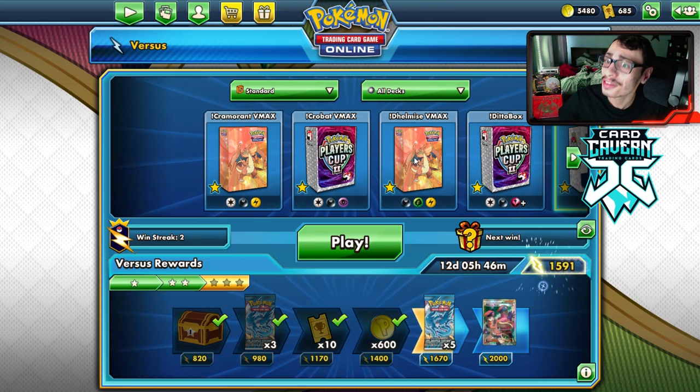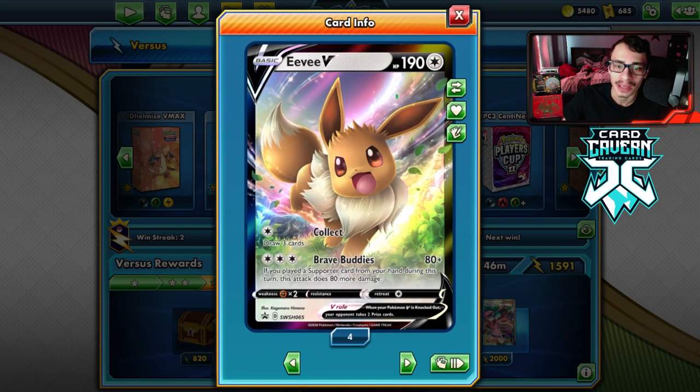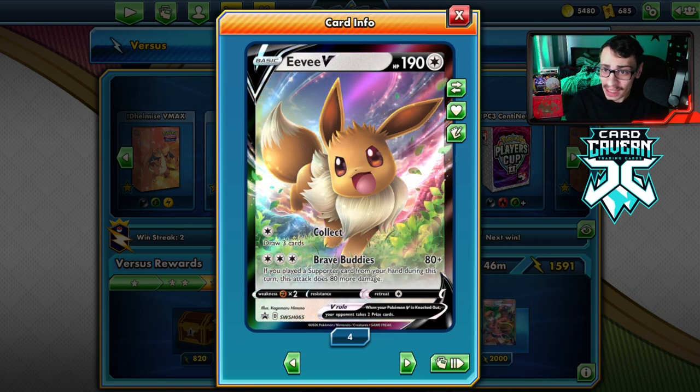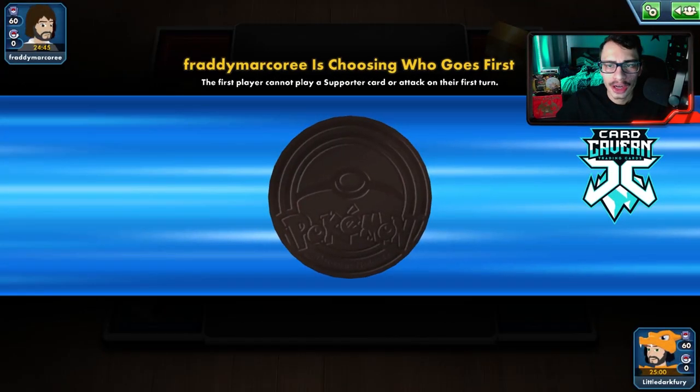Honestly, Eevee V — not even the VMAX — was the actual MVP of this match, because the fact that on turn one we were able to smack an ADP for 160 is impressive. Eevee V is a busted card — this thing is better than the Eevee VMAX, no cap. All right, let's get into another match!